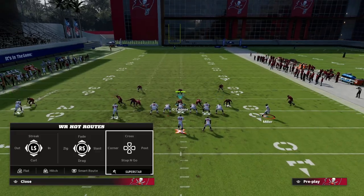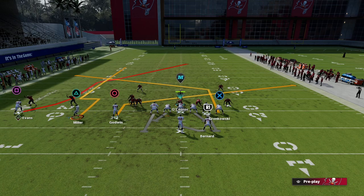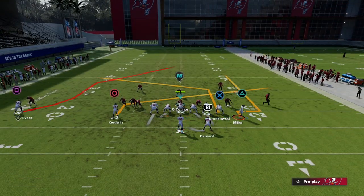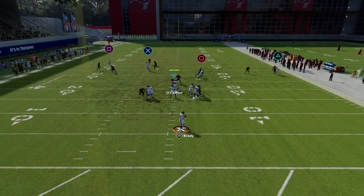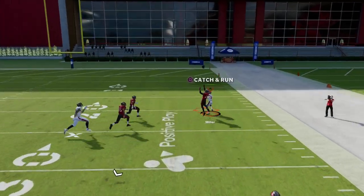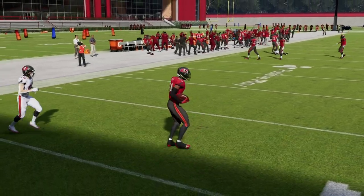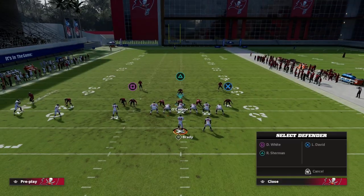Literally, you just put him on a stop and go before you motion him, because that way he'll keep the stop and go. Then once he passes the center, you're going to quickly smart route it, and then snap the ball once he gets out there. What you'll see is the stop and go — if you watch closely — a lot of times it'll get you a step over the top of that safety, and you'll be in a position where you can get over the top. Brady doesn't have the best arm, but nine times out of ten, this will beat any kind of cover one style of defense.